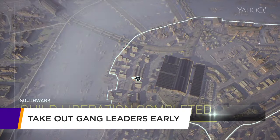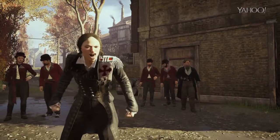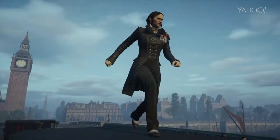Take out the Gang Leader early. After taking control of the last neighborhood in a district, you'll have the opportunity to take out the District Gang Leader in advance. Do not waste this opportunity. Doing so will make the District Gang War much easier, since the District Gang Leader will already be out of the picture.